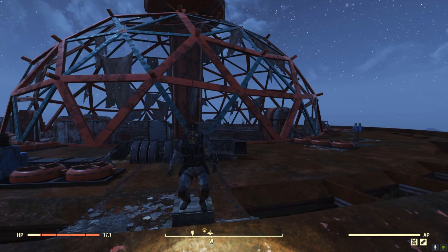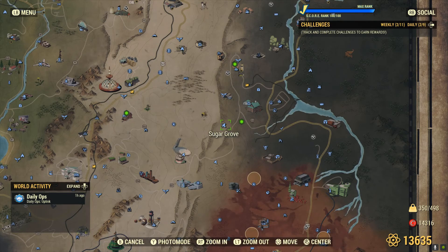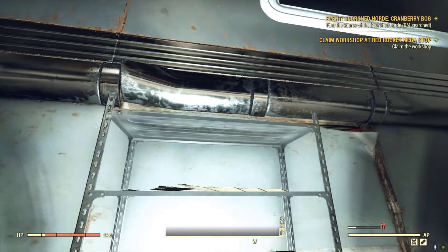Okay, let's find some asbestos. The first place you're going to want to go is to Sugar Grove, where you will find a whole shelf full of cigarettes and cigarette cartons.